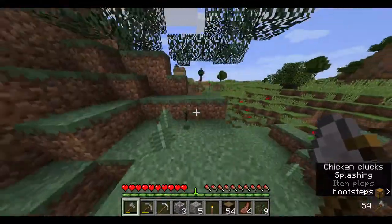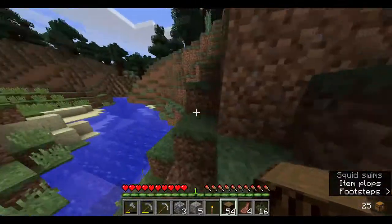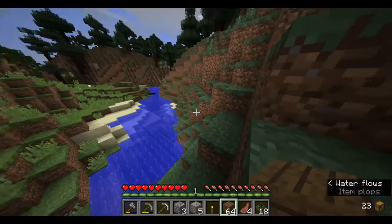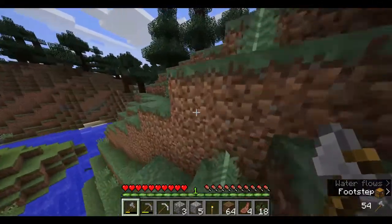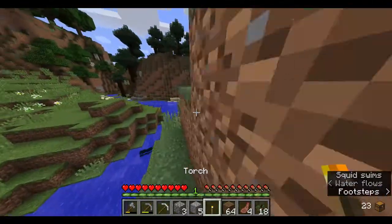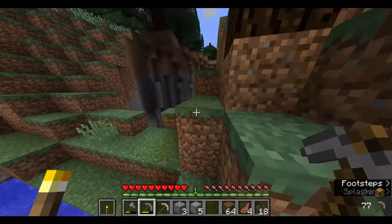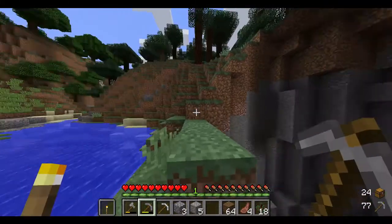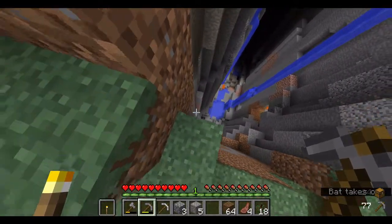I took down a couple of trees — we have 54 wood, around three stacks. We'll use half now and keep the other half to make charcoal. Let's go into the cave to find some coal — or ravine, whatever you want to call it. I can already see coal over there.